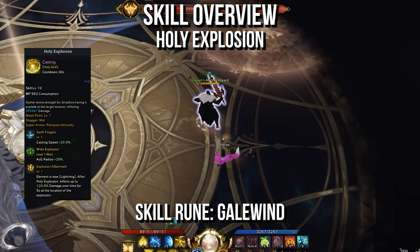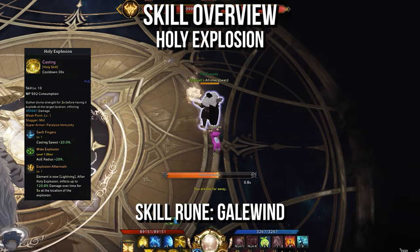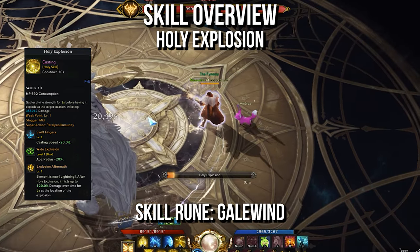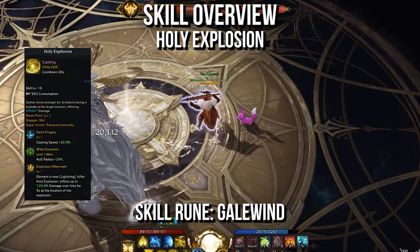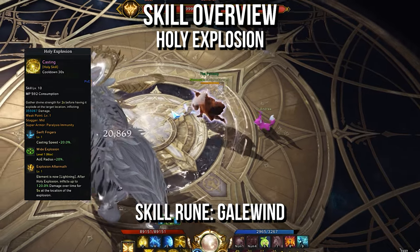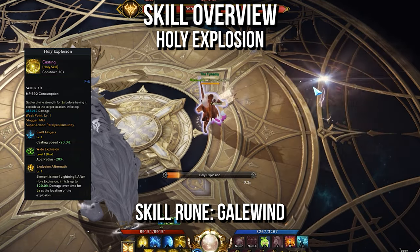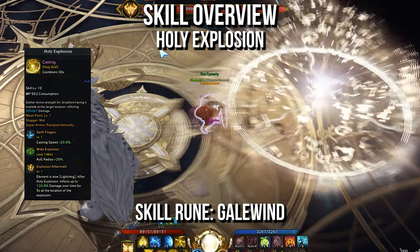Holy Explosion is a very situational ability with Destruction, Stagger, and Light's Vestige. The main drawback is its slow cast time makes it clunky. You'll run it with Swift Fingers, Wide Explosion, and the last row as a preference pick. But despite the downsides, it's a staple ability in Chaos Dungeon builds. Run this with Gale Wind.